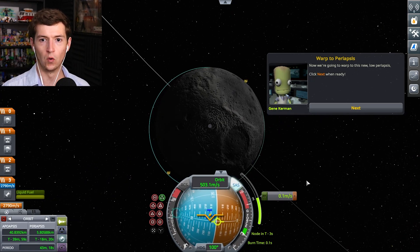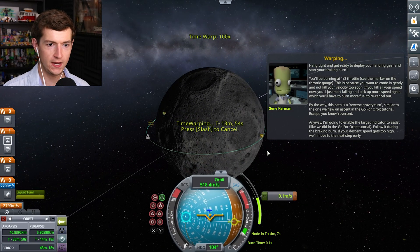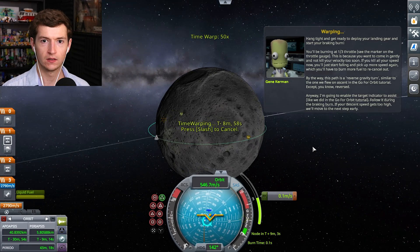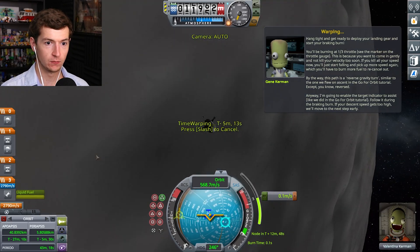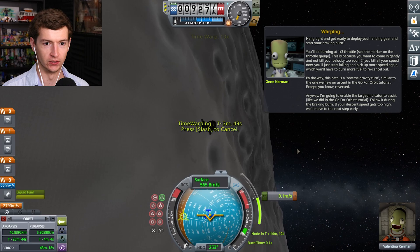Now we're going to warp to this new lower periapsis. Click next one — ready. Oh, here we go! Whee! Going around the planetoid. Hang tight. Be ready to deploy your landing gear. Wait, what? Oh God, we're getting real close.